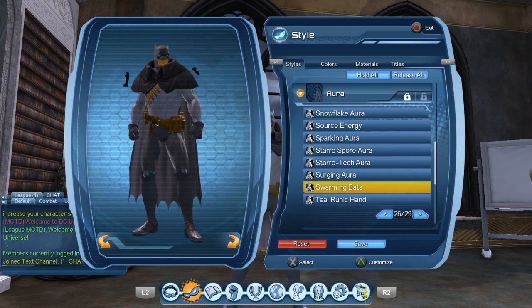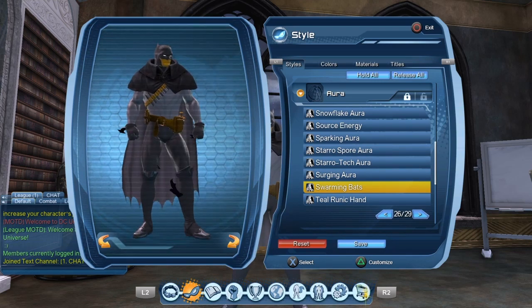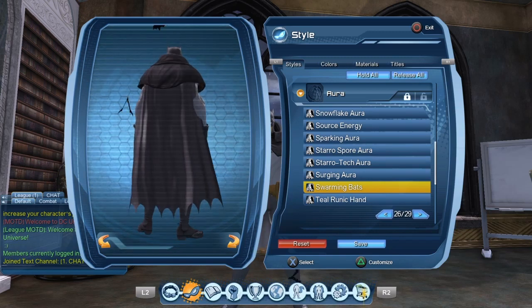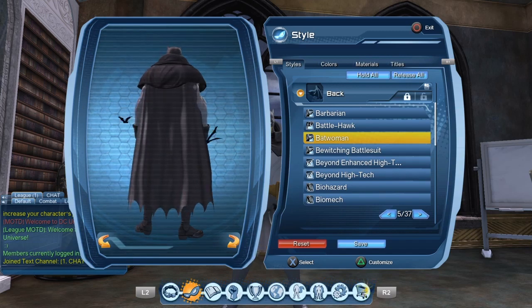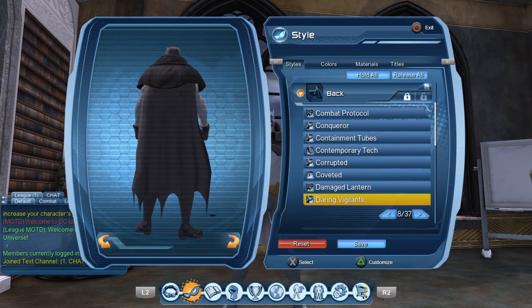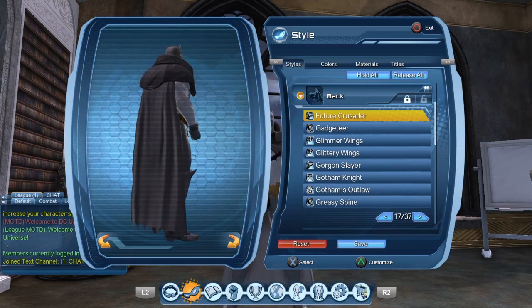Of course you have to have the Swarming Bat Aura — you have no choice. And I almost forgot the most important piece: the cape. I'm using the Batwoman cape, the Batgirl cape would work well enough, and you could even go with the future Batman cape if you wanted to.